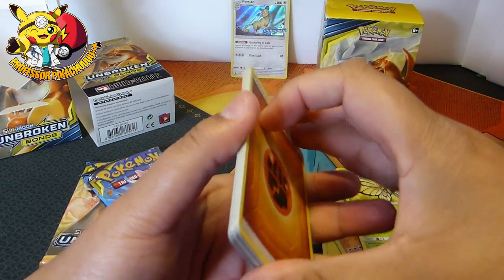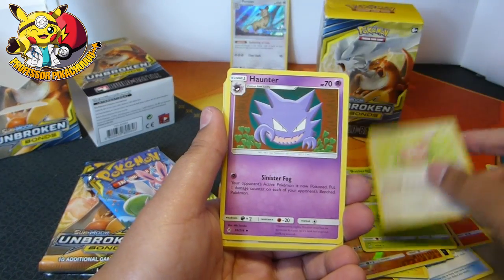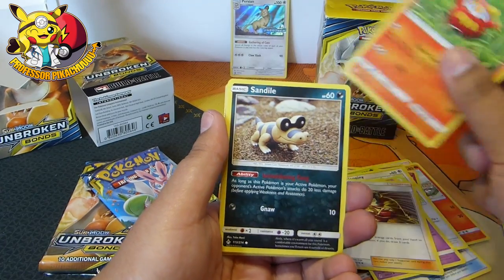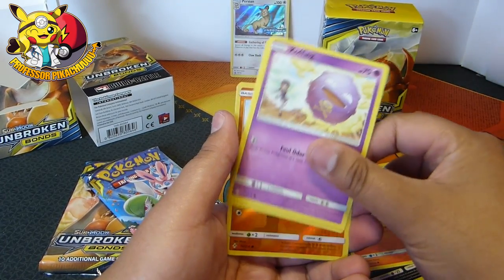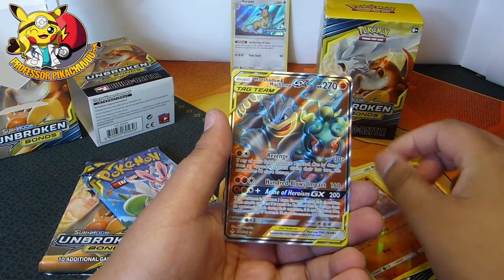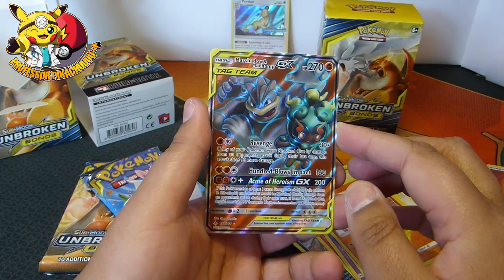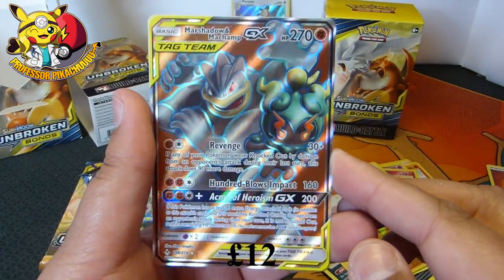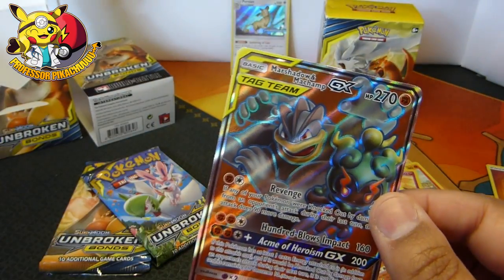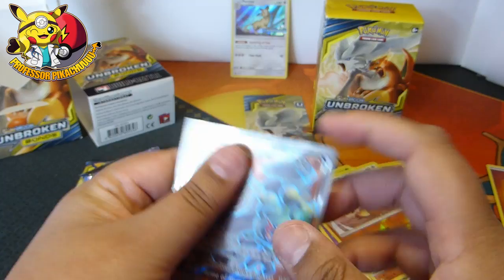Oh guys, I see something shiny! Here we go — energy, Haunter, Welder, Darumaka, Sandile, Salandit, Koffing, Diglett, Cubone, and — oh nice! We've got the fuller Mar Shadow and Machamp, guys. Look at that, that is nice. I will totally take that.